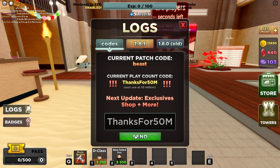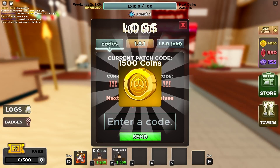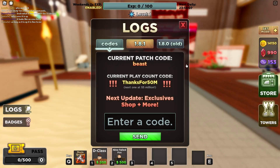Redeem this code for a bunch of rewards and press the send button, and as you can see, success on the screen — we got 1500 points and a bunch of all the rewards. Make sure to subscribe so that you can see it go, just like this one.